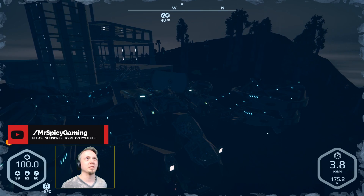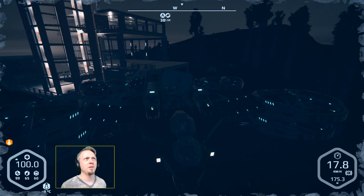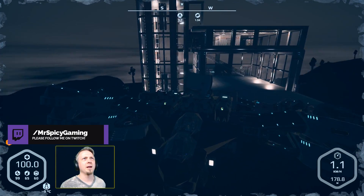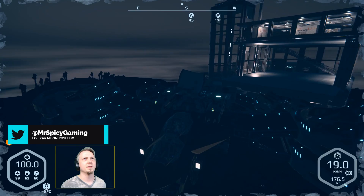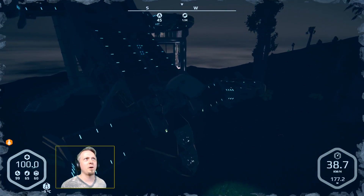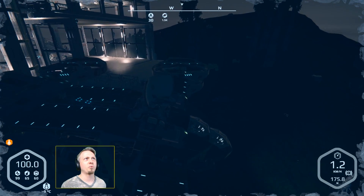I wish we had side-to-side strafing motion instead of just turning — that would be nice. I don't think I can even get high enough to comfortably sit in the bay, and I'm taking out all the trees trying to maneuver. Did I just break something?